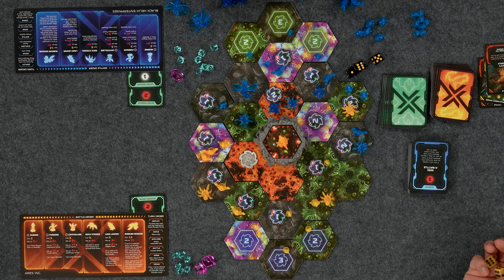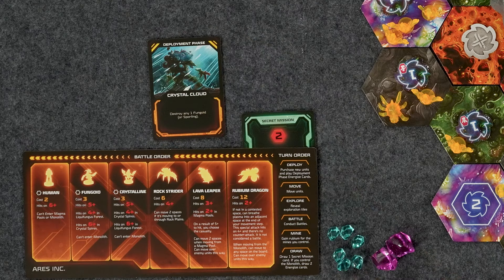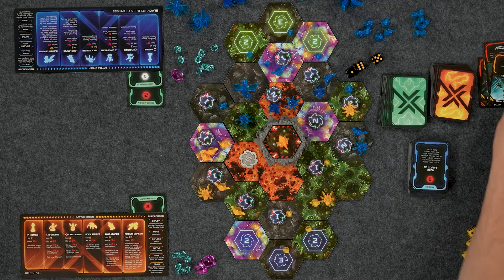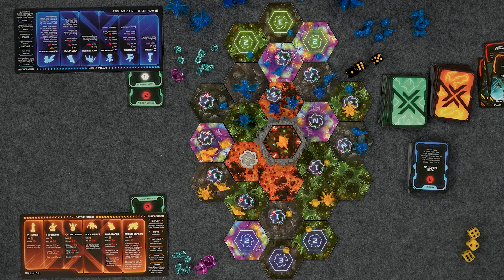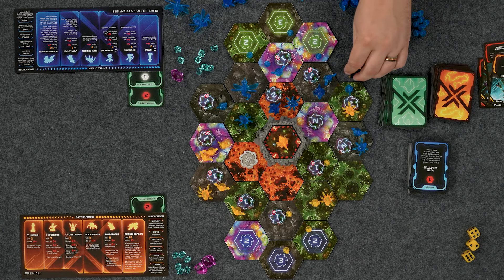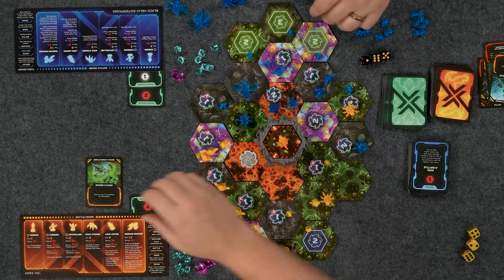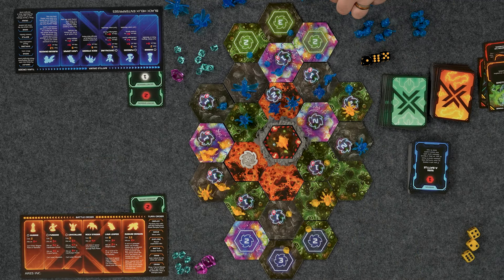Now that you have a Rubium Dragon out there, I feel like I should do something. First, during the deployment phase, I'm going to play Crystal Clouds — I can destroy any Fungoid. Get that one out of there to make things a little more even. And I'm also going to play this one — destroy any Crystalline. Just thin Mikey out a little bit. Smart.